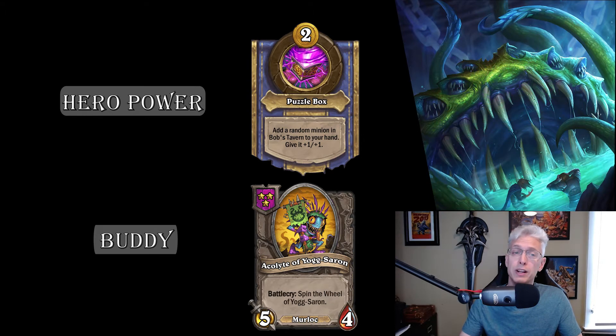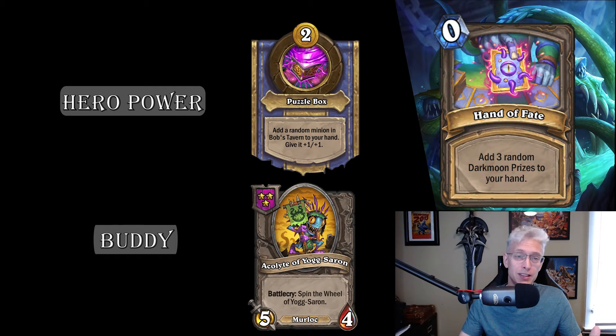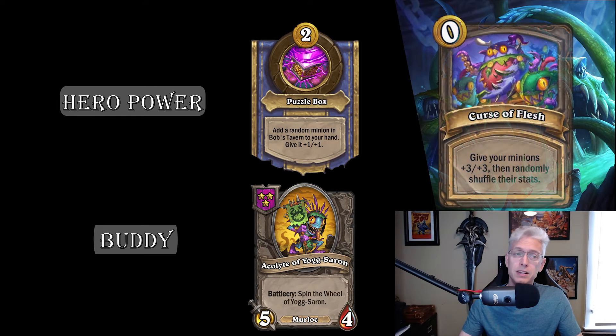The next result is three random Darkmoon prizes — simple and effective. There's a lot of variety in the Darkmoon prizes, so if you didn't play when they were a thing it's worth looking them up. There's a lot of randomness in that too, which fits perfectly with the wheel. After that, minions get plus three plus three and their stats shuffle, so everything in your shop and board gets plus three plus three and the stats completely randomize.